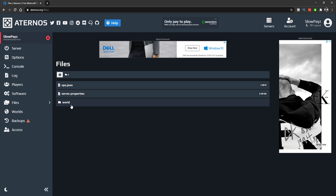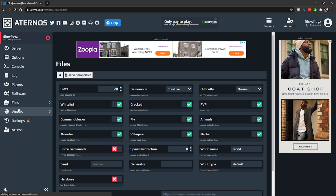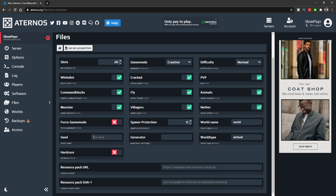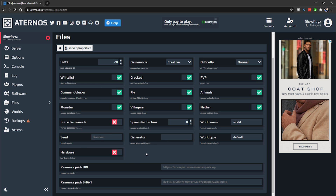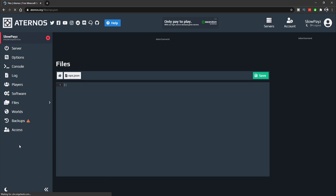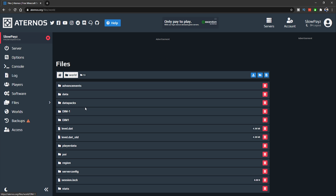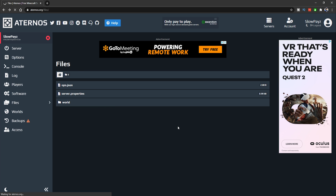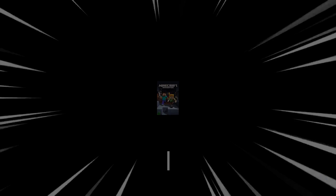In the Files section you can manage your world files and server documents. Some of it takes you back to the same settings as Options, but there are a few extra things like Seeds — you can put your own seed in — and World Type. You can also op players from here by entering their gamertags. Your world files are shown here as well, but don't upload worlds from this section — it doesn't work properly.